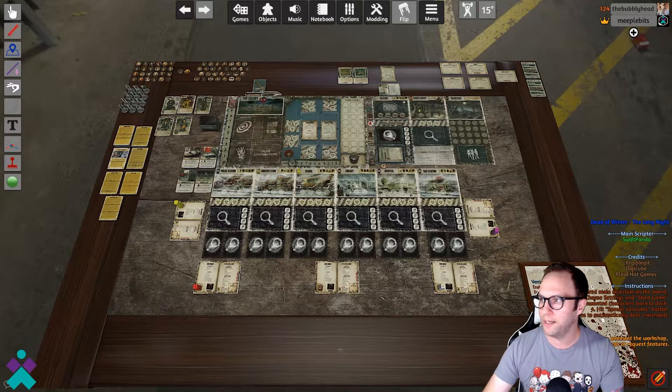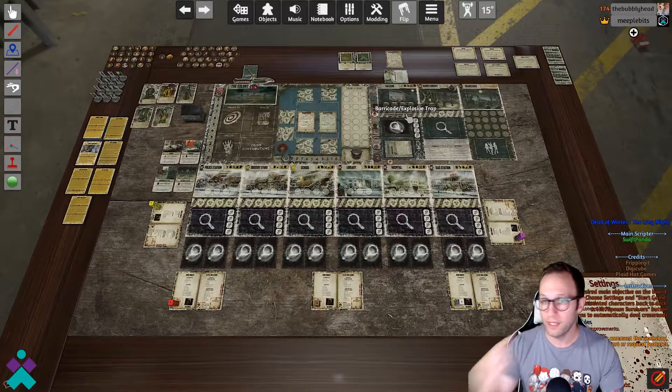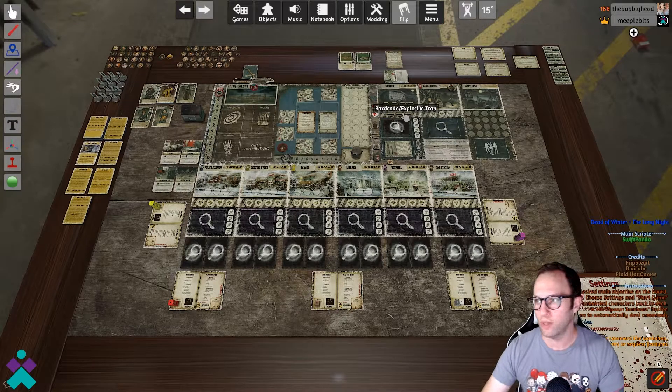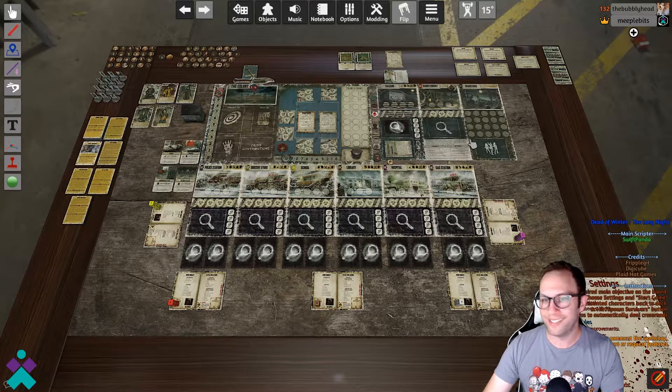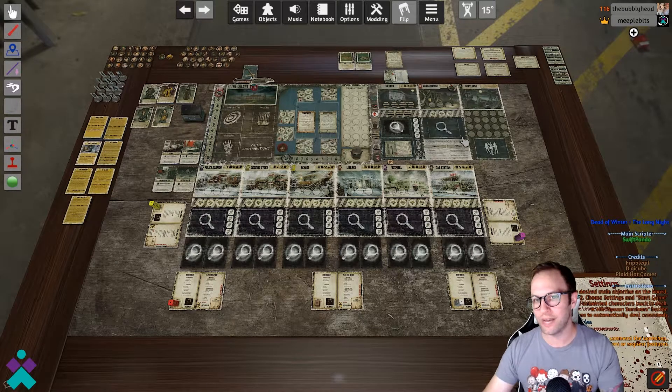Up here is the expansion board. Depending on whether you're playing with or without the expansion will determine whether you use this. One caveat: if you're not going to use the expansion, this board does remain in view, so you'll just have to mentally ignore it if you choose not to use this particular section.